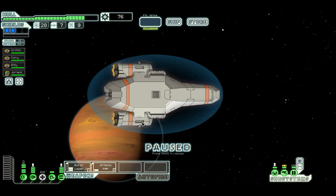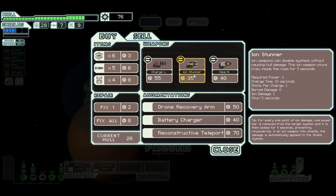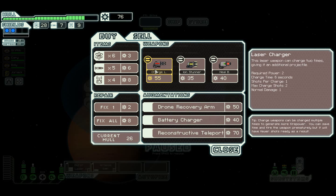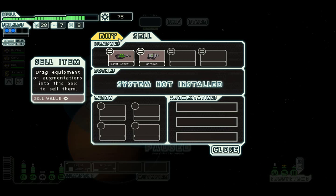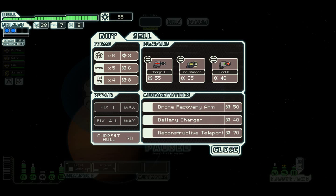If we continue we have got weapons - the ion stunner. This ion weapon stuns crew inside the room for 5 seconds, not a bad thing to have. However, there's also a charge laser which charges twice and gets an additional projectile, but it needs 2 power and can only fire 2 shots - not a very good weapon at all. Charge time 6, fires fairly quickly I suppose, but fewer shots available. Right, we're going to leave that and just fix this hole and carry on.